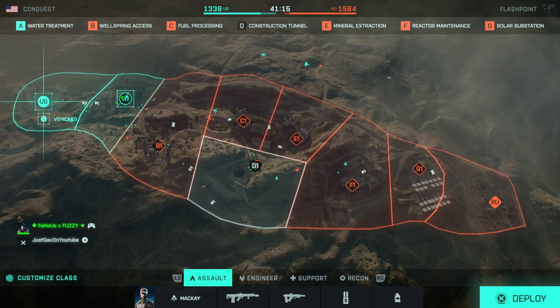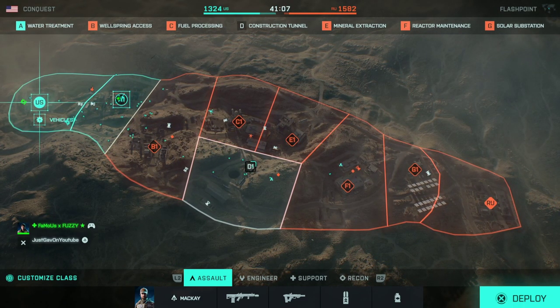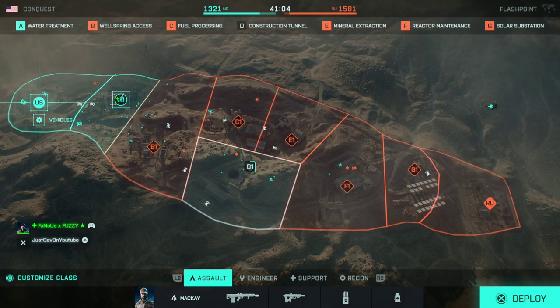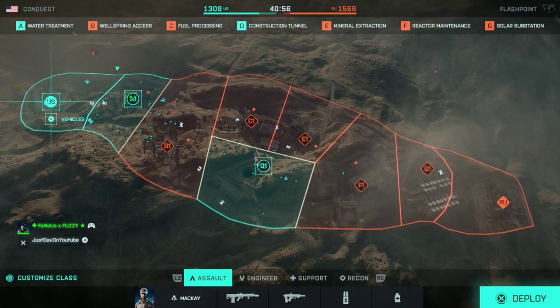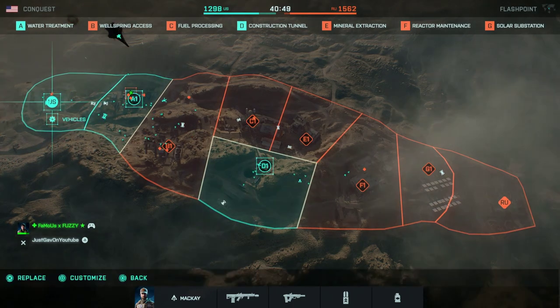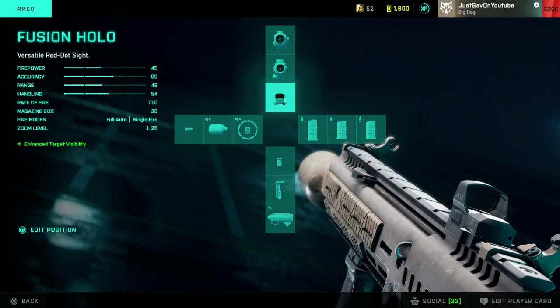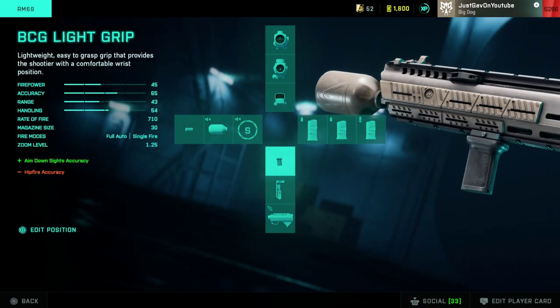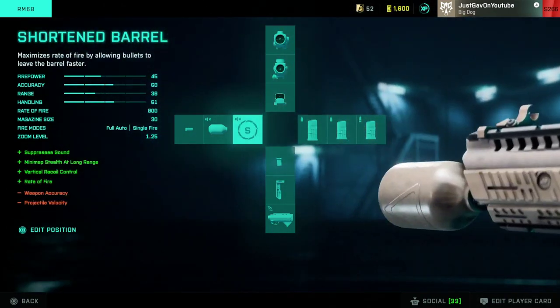Rocking the RM68 here, playing Conquest. I know some of you thought I played Breakthrough, but for the sake of recording I don't want 30-minute videos — we'll try to keep it between 10, 12, 15 minutes. Conquest goes by pretty quickly. We're hopping in on Flashpoint, which I think is fitting. Rocking the new Assault Rifle, the RM68, which is an absolute monster. The loadout: Fusion Hollow, short barrel for the higher rate of fire, BCG light grip, and the standard issue extended mag — it says 40 but it's actually only 30. The standard issue and short barrel both up your rate of fire, so we will shred people.